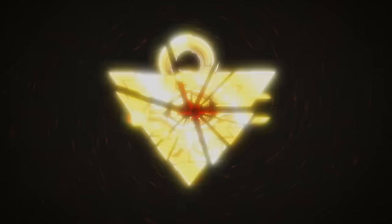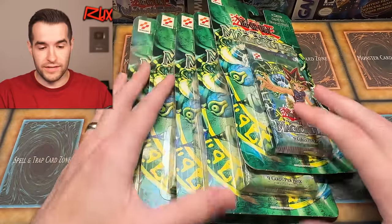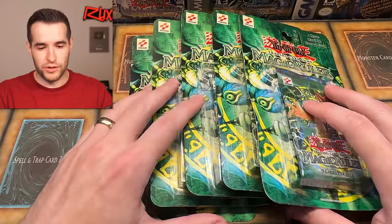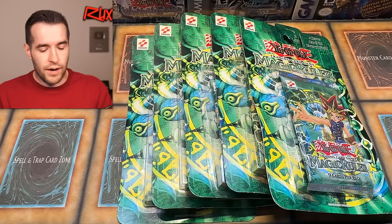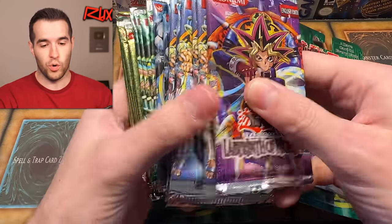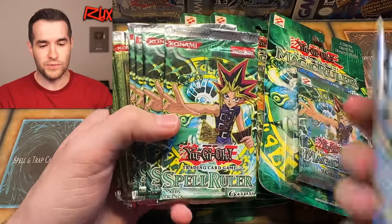Today I'm opening Old School Original Print Magic Ruler Blisters. We're back with another video where we are opening some Yu-Gi-Oh! Old School packs — these are Magic Ruler Original Print Blisters and there's only five here, so I grabbed some extra packs. The extra packs are also old school: Labyrinth of Nightmare, Legacy of Darkness, Dark Crisis, and Spell Ruler.